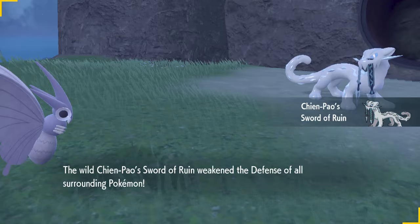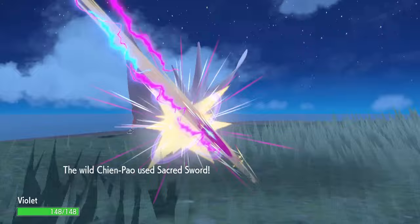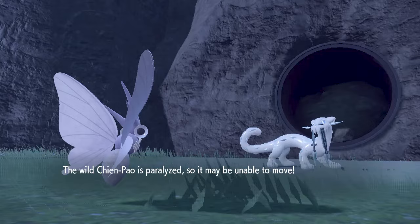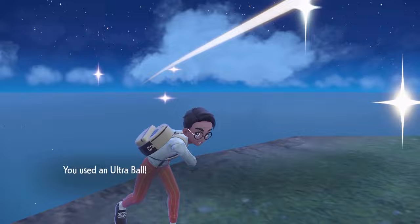Be careful not to knock Chien-Pao out entirely. All these legendaries have the move Ruination, which cuts the remaining HP of the opposing Pokémon in half — it can't fully knock a Pokémon out, but Chien-Pao can take an opponent down to a quarter of their health in a couple of moves before following up with a normal attack. Bring plenty of Ultra Balls, inflict paralysis early on, and you shouldn't have too much trouble catching this legendary.